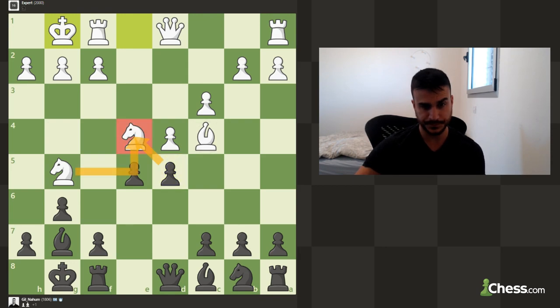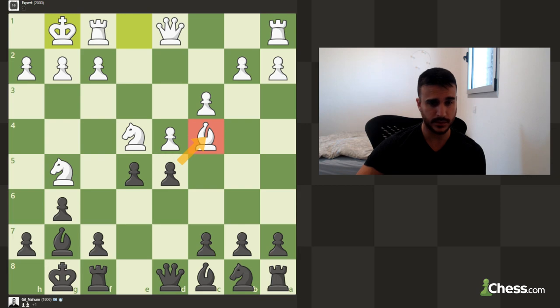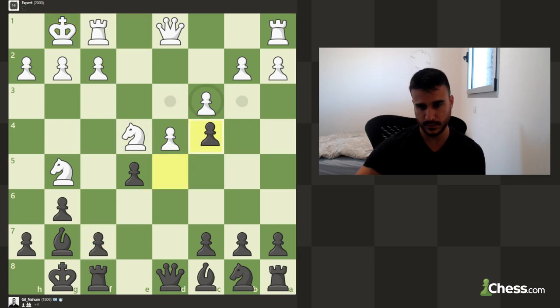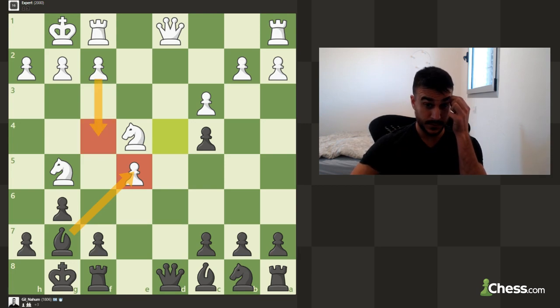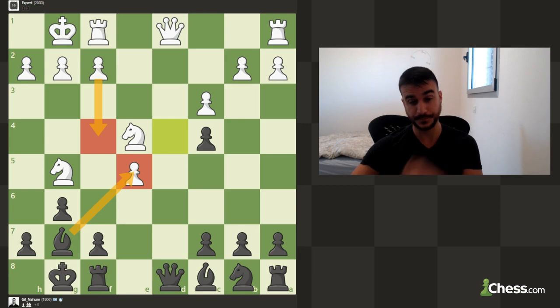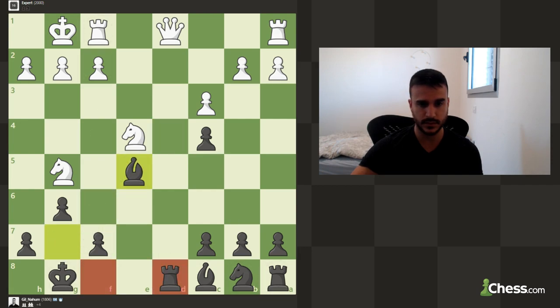Taking with the bishop makes more sense because now we get a very strong c4 pawn and it also cancels the pressure he's got on my position. So let's just take. He's taking the pawn — we can also try to exchange queens, that's an idea. We can also take this pawn with the bishop, which he can try to defend with f5. I think we can just take and take.